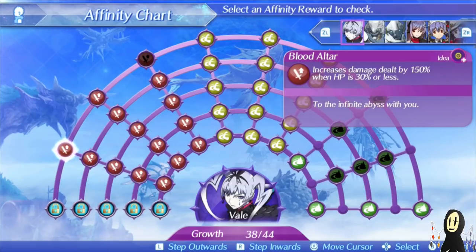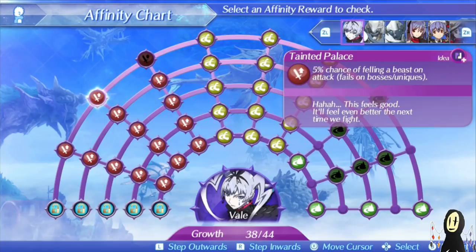Because of how healing works in Xenoblade Chronicles 2, you may not always be able to get the damage bonus. Although potentially, if you did, we're looking at around 980% damage if you had all the other damage boosts and you're at 30% HP or less. Tainted Palace also has a 5% chance of felling a beast, but it doesn't work on bosses or uniques, so it's a nice bonus when it happens.